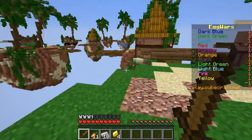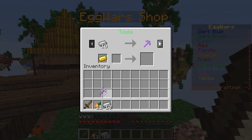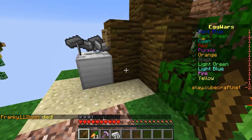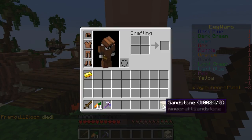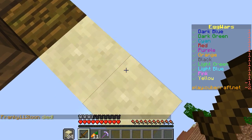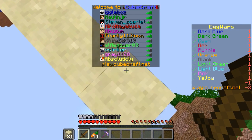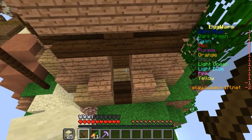And then just get blocks. Get four gold for a pickaxe — don't bother buying a stone pickaxe because it's just too much iron. You need to spare iron because you need to get the blocks and put them in your off hand. And then just hold down right click and build a bridge.